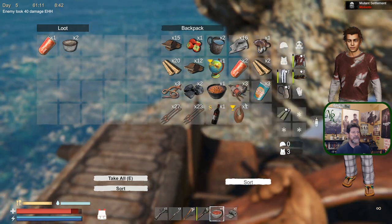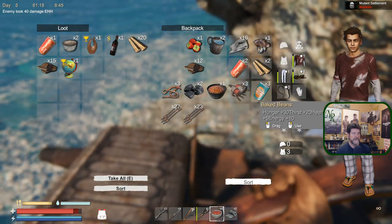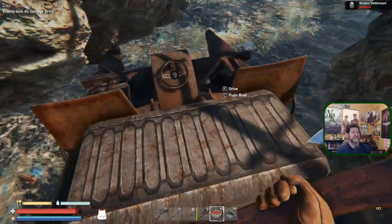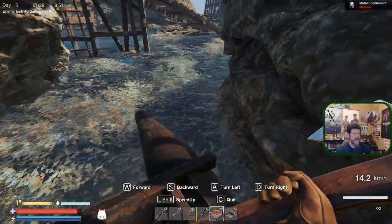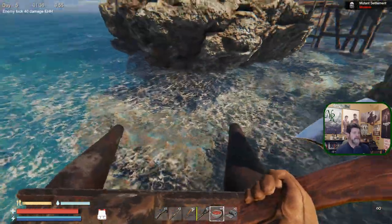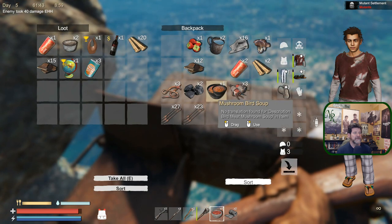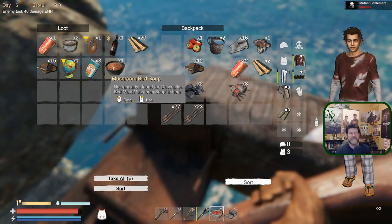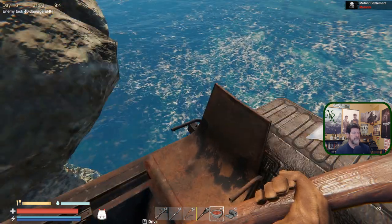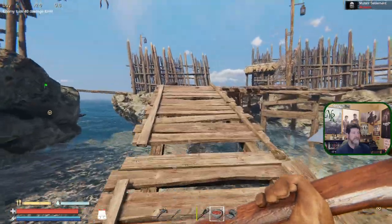Mushroom bird soup - this gives you a spawn bonus. My boat is starting to rotate with the waves, you've got to be aware of that when you park. At the trader ramp you pull in head first and by the time you walk out it has turned itself around and is ready to leave - kind of convenient. This soup lets you swim underwater longer - there are real benefits to the actual meals you can cook.